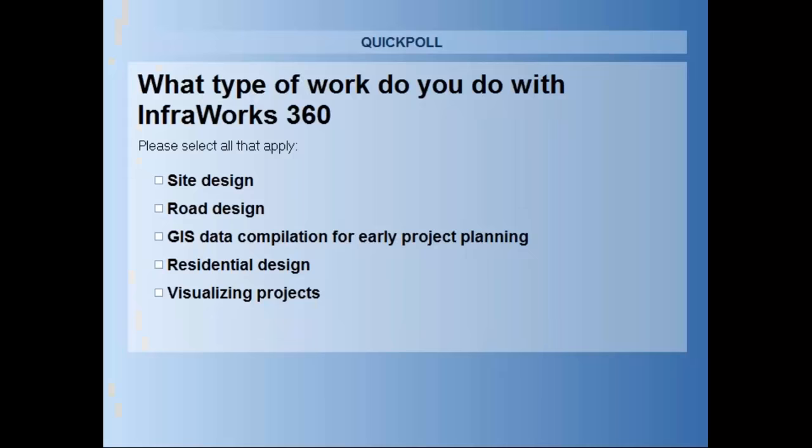The next poll asks what type of work you do with InfraWorks 360 — site design, road design, GIS data compilation for early project planning, residential design, or visualizing projects. You can pick more than one. Results show 52% site design, 49% road design, 42% GIS data, 21% residential design, and the highest at 84% is visualizing projects.